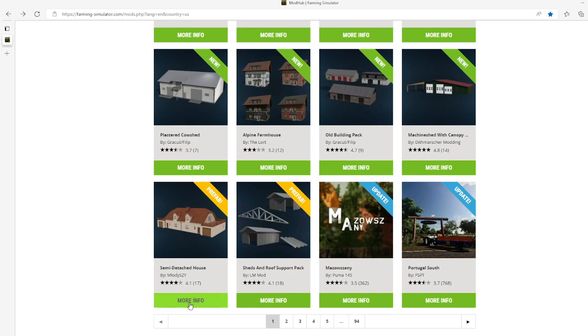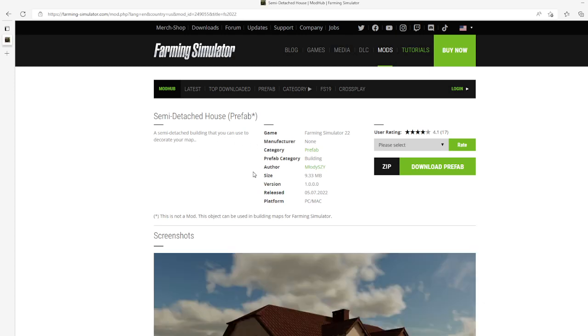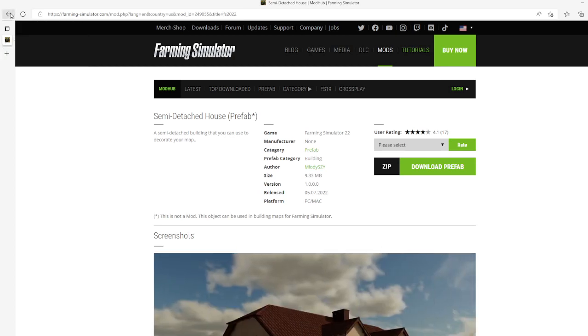Then we have the Semi-Detached House by Molly S. Zy. This is 4.1 stars from 17 users. This is a prefab semi-detached building that you can use to decorate your map. This is not a placeable object — it is intended for use in building maps for Farming Simulator. Category: prefab/building, file size 9.33 megabytes, version 1.0.0.0, released July 5th 2022, available for PC and Mac.